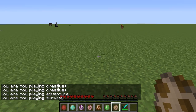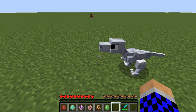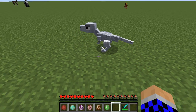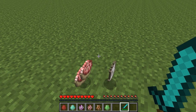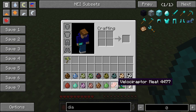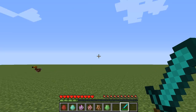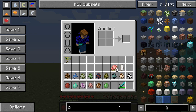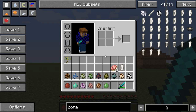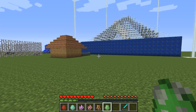Next we have the Velociraptor - aww, he's so cute! Nothing happens when you punch him, but when you kill dinosaurs they have a chance to drop their meat to eat and also their leg bone. The bones together you can make into different things - armor and all of that - but I don't want to get into that because it's kind of boring to kill your dinosaurs.